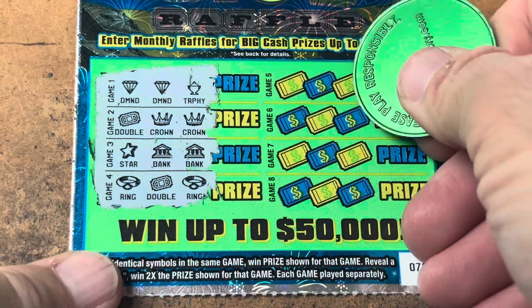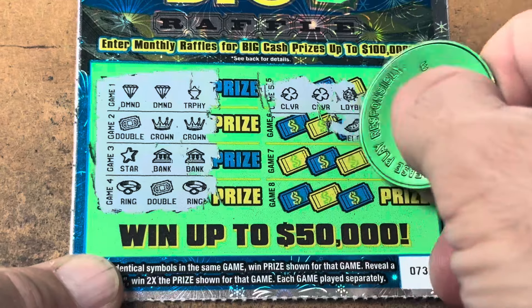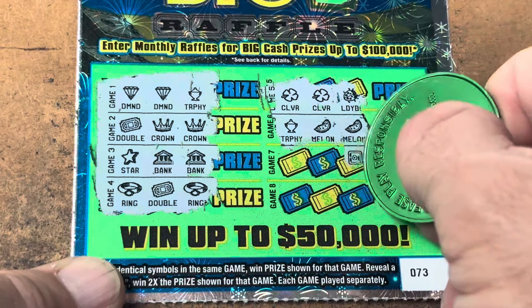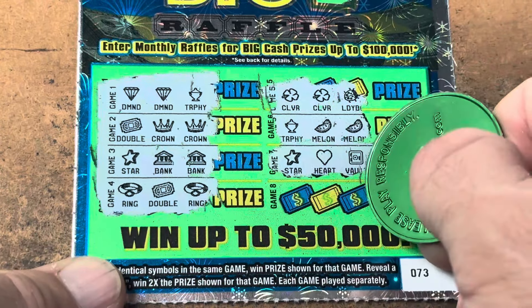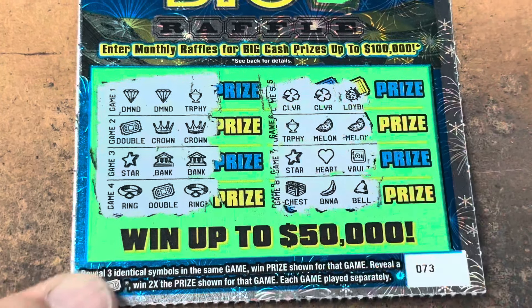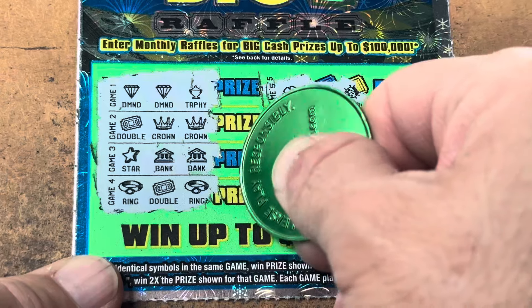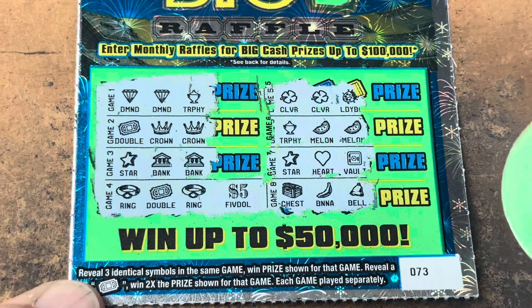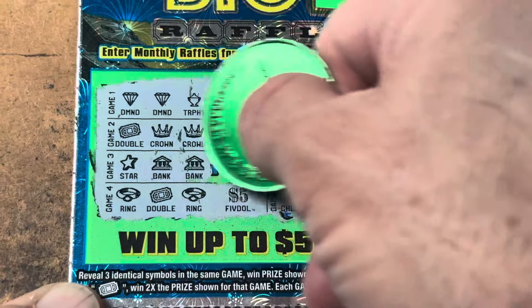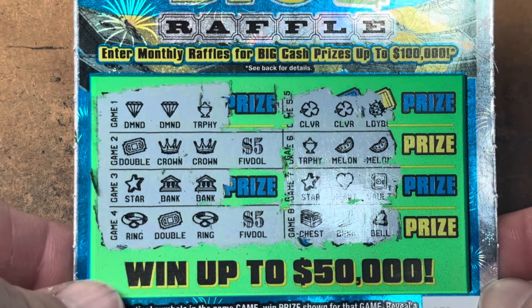Can we make it three? Ladybug, clover and a clover — come on. Melon, melon — we got a trophy, oh I thought we had it, that's a vault though. Heart and a star — not even a tease. Bail, a banana and a chest — just the two doublers. Wouldn't it be nice to see a zero? Whoa, are you kidding me — that's a $10 winner! Is this the same thing? It is — no way, we just won $20! That's half our money back on our second ticket — what an icebreaker!